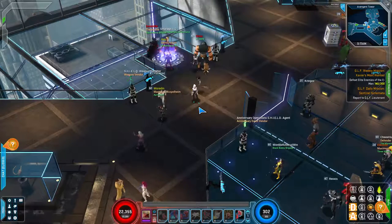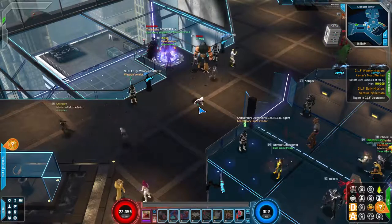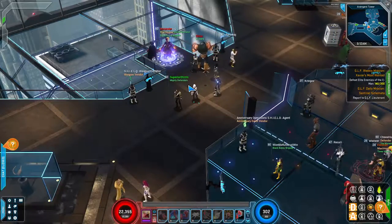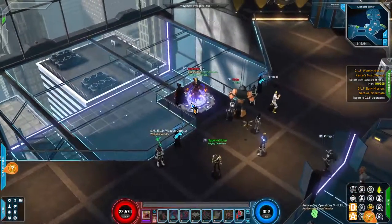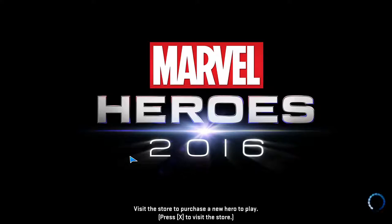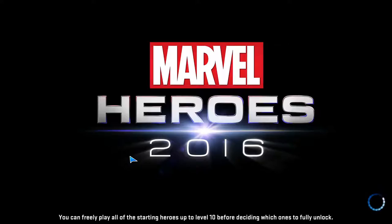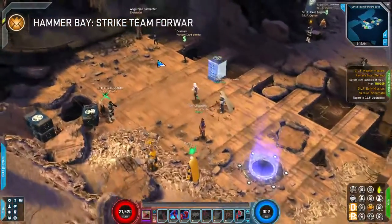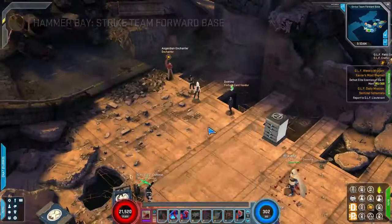Hello everyone, I'm Rushlock and in this video we'll be covering the GLF missions, activities, and rewards — something else you can get into as a new level 60 character. First, we go to the hub for GLF which is Hammer Bay. There'll be three NPCs we need to talk to.